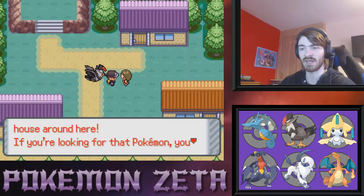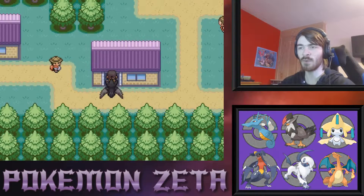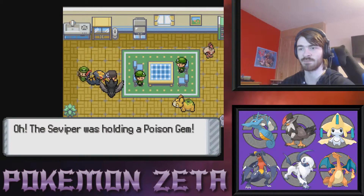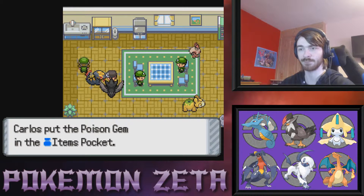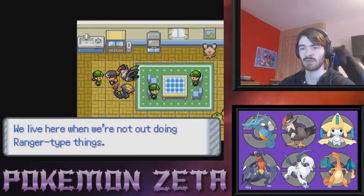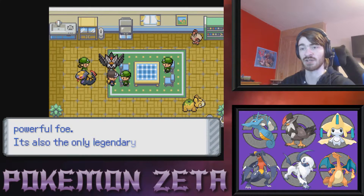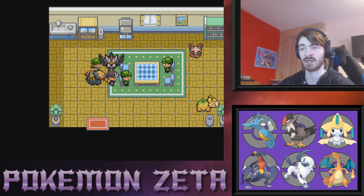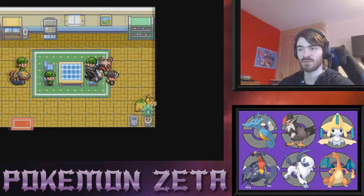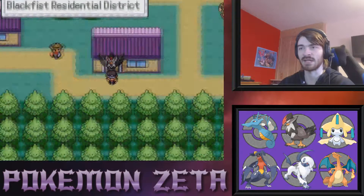There's somebody trading a Lapras in a house around here. Not particularly looking for it but I'd like to see where it is. Survival is holding a Poison Gem. Welcome to the Ranger outpost — we live here when we're not out doing Ranger-type things. We could go back and do a Ranger mission if we wanted to, but I don't want to.